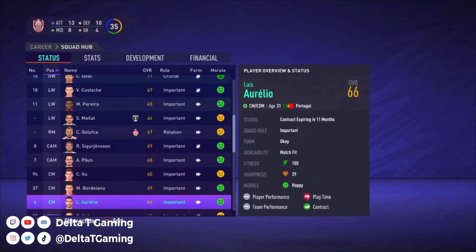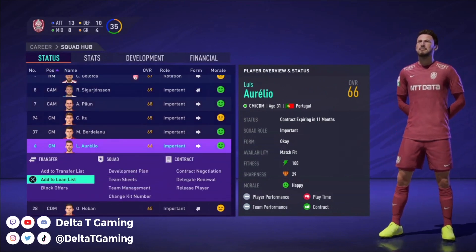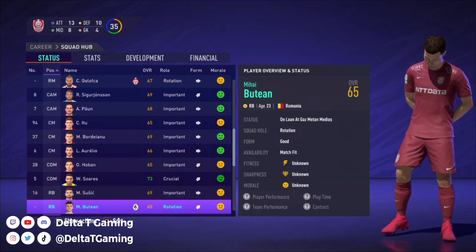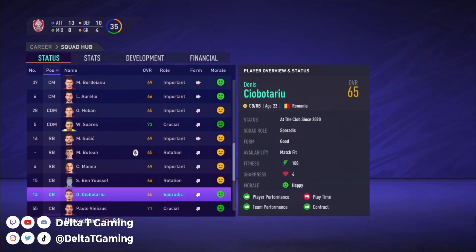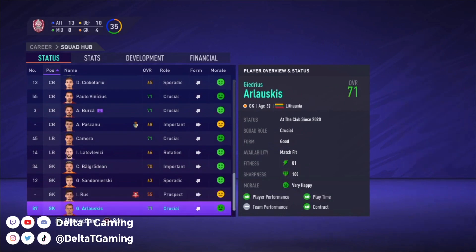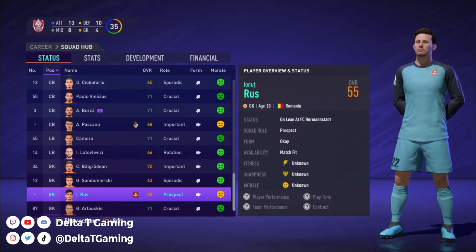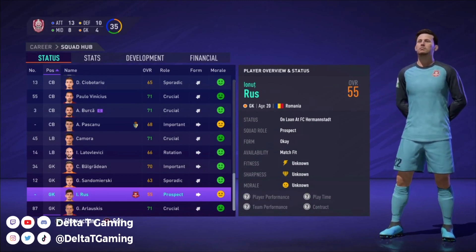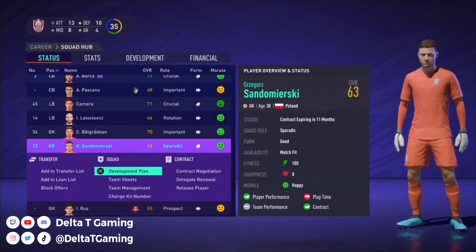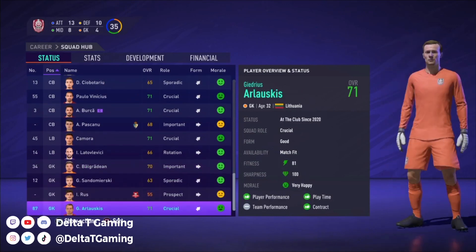We're good there. We're going to add him to the transfer list — Perleo, Oban, Sores, Tsuchik. Got a lot of these guys. Left backs — we're good. Goalkeepers — this is where we have a question. He is 32, and Don Lone is only a 55 overall at age 20 — that's our young guy. We are going to put him on the transfer list; we don't need four goalkeepers. Sorry, we just don't.